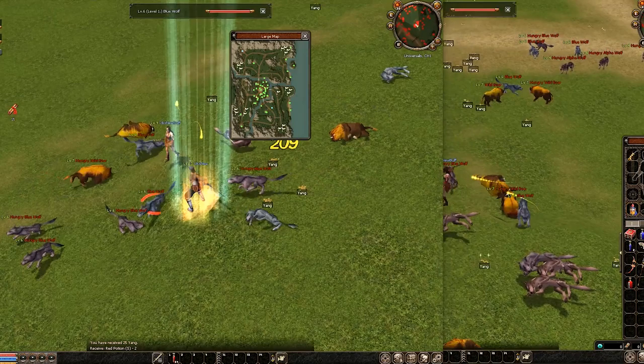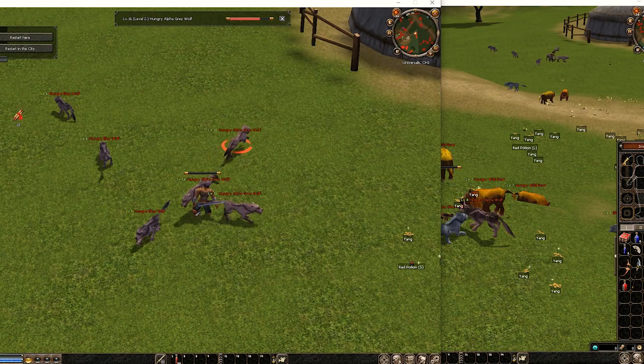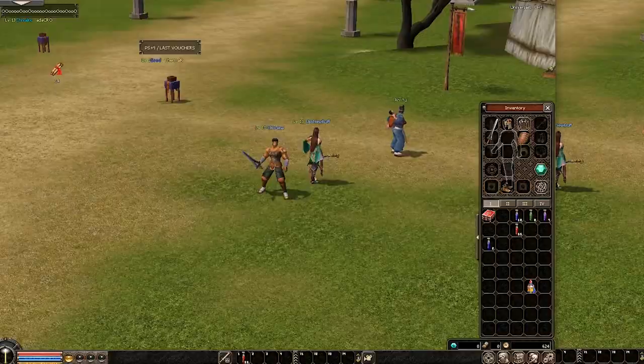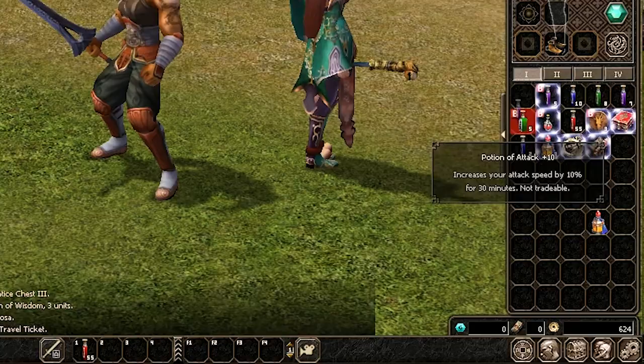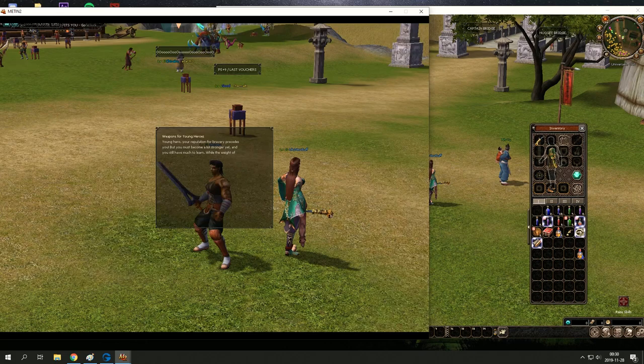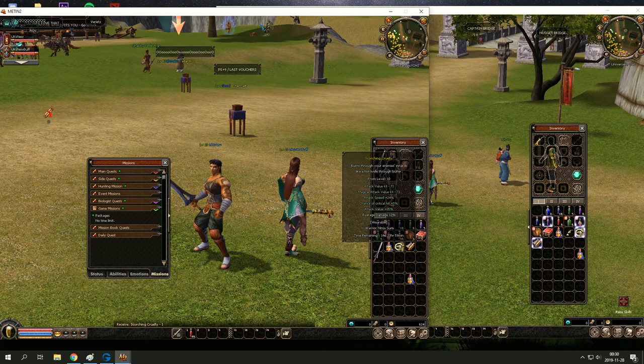Now we're level 10, so we can die and press 'restart in city.' So here we are at level 10. Now that you're level 10 you can open this little red box and get a horse. By pressing Alt+G you can jump onto the horse and you get some more movement speed. You can also pick up this new mission for a new weapon — 'Weapons for Young Heroes' — every 10th level.